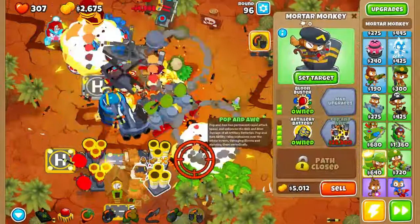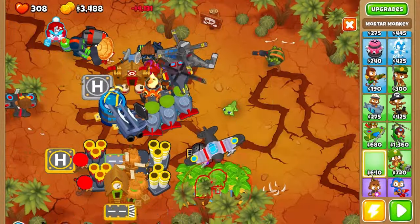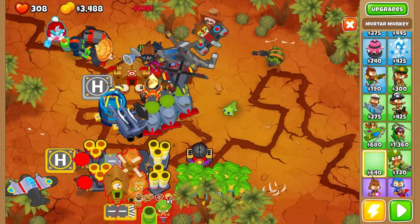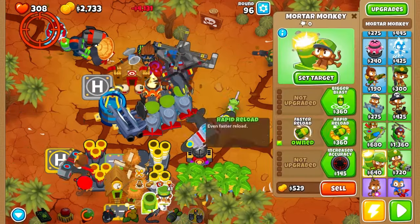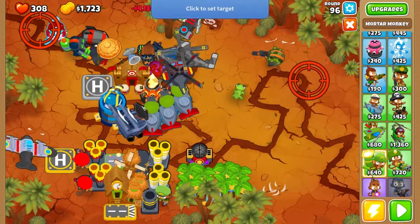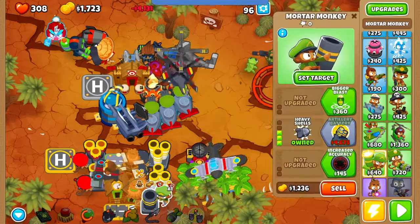Finally the balloons are popping really quick, but now they've come down the track more. We'll have to make some more enforcement. Let's put some more motors and set targets differently in each motor. Just place the target - I think that should be good.